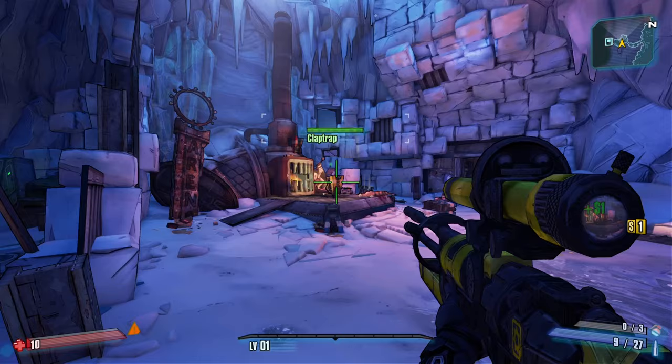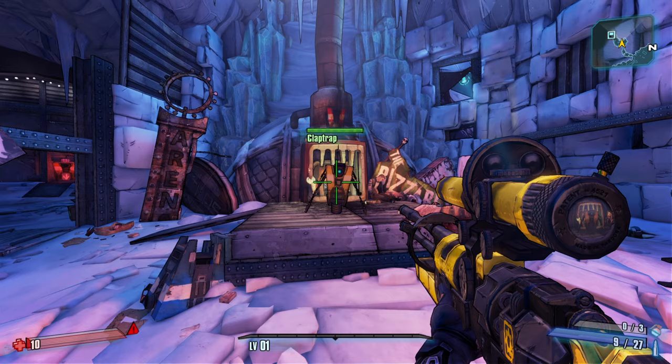The creatures around here are dangerous - none more than this bully mong named KnuckleDragger. Oh Claptrap, that's where you're wrong, my friend. The most dangerous creature stands before you now. You're lucky KnuckleDragger gets you before I do. You don't want to know what I might do to you.